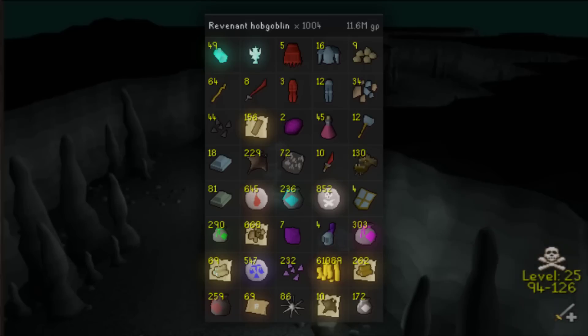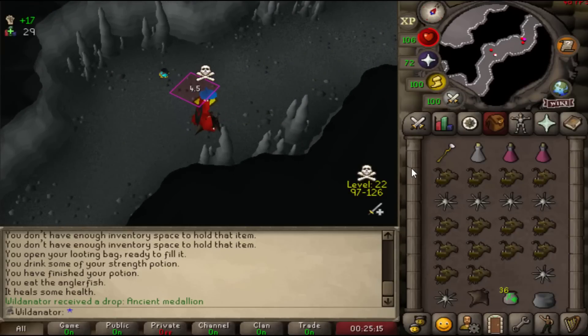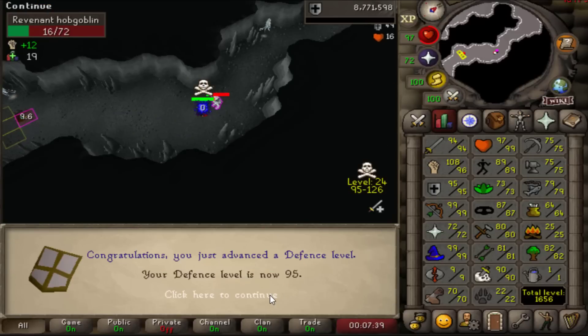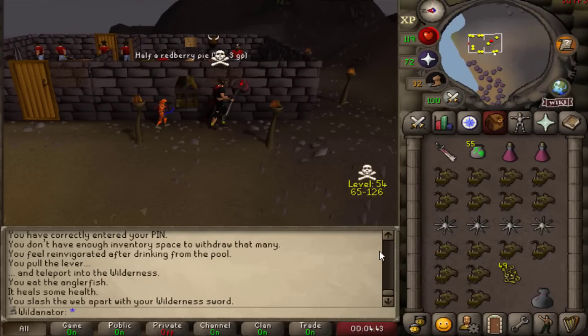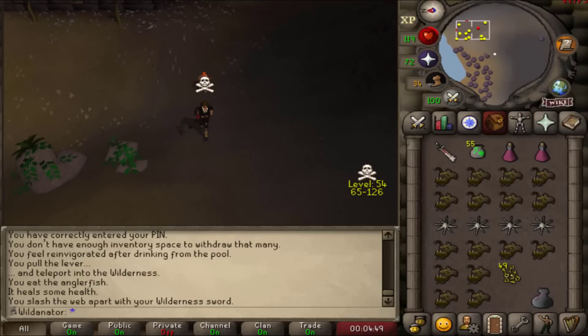Hobgoblin Revenants are actually pretty cushy to be honest. We've made a few escapes but you've seen that a million times so I just thought I'd show you the loot. That's a naughty little emblem coming in — that's going to be a full million, not too shabby at all. With a quick swipe of the whip that's going to be level 95 Defence. We've been grinding away at these Revenants — at 2k Hobgoblin kills this is what we're looking at. We're going to take a little break from the Revenants as there are a few bits I'd like to tidy up before the introduction of the updated Wilderness bosses. Can I get a hell yeah? We have got 49 Larran's Keys.